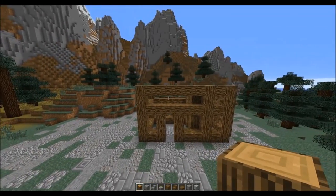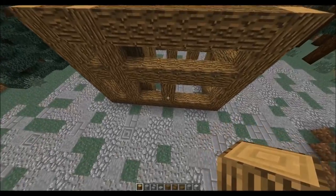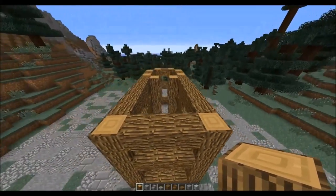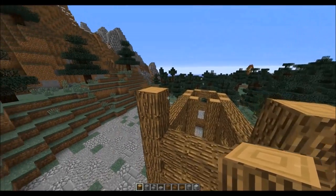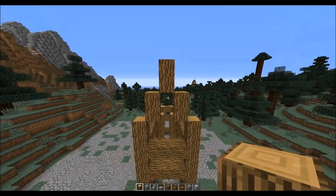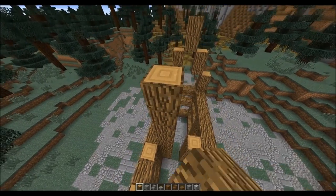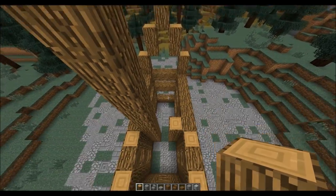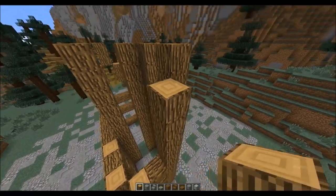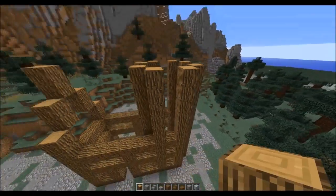Now we add another pillar where this beam is and another block on the adjacent pillar. Then we start on the shape of the roof by adding two blocks here and two blocks here, then two in one and two in the middle — that is the basic roof shape. Next, we make the tower go up six more blocks so it's the same height as the top of the roof we just done, going up six blocks on all of these pillars.